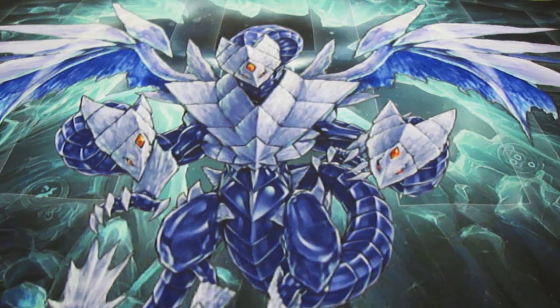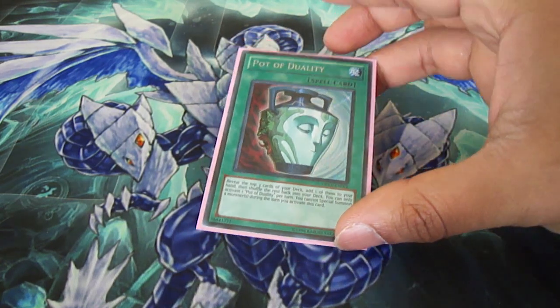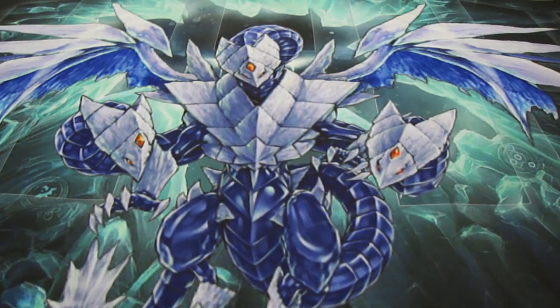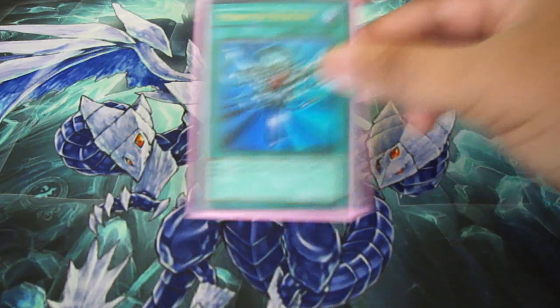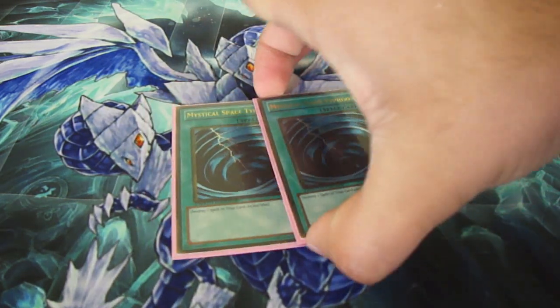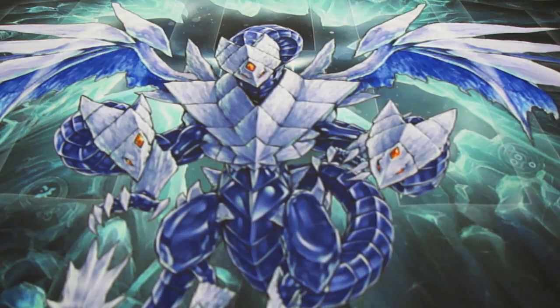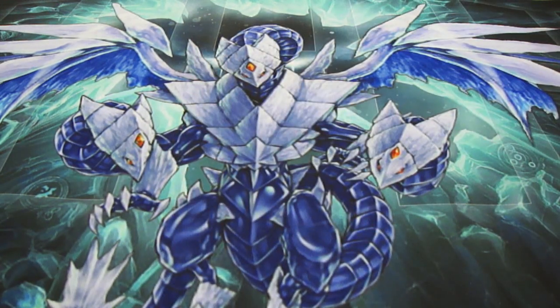Now for your spell lineup — not too many, we have six. One Pot of Duality — you can run two, three is too much, I just run one. One Monster Reborn, staple. Two MST for back row hate. One limited Book of Moon and one Giant Trunade, because that card wins games.